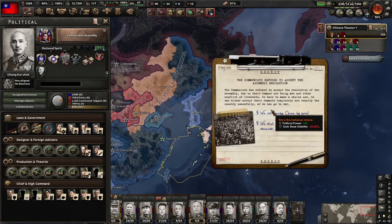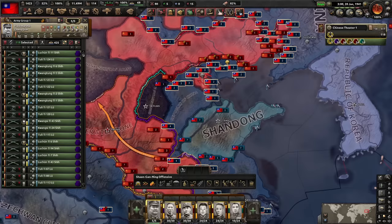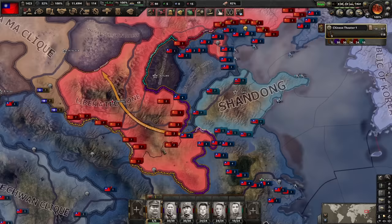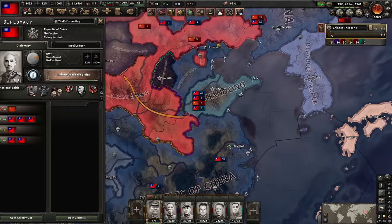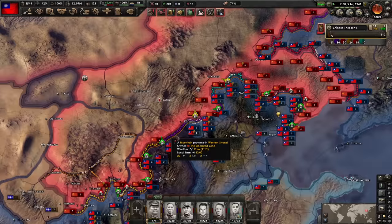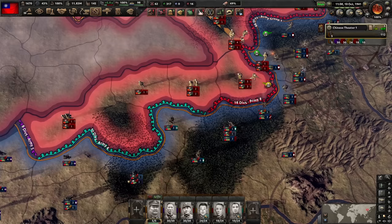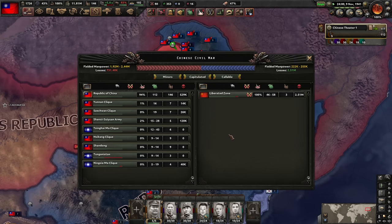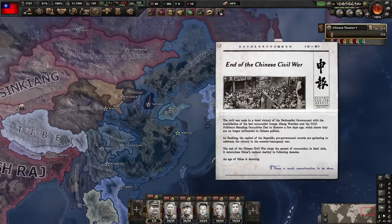The communists refused to accept the assembly resolution, so we will reunify China by force. They started justifying and now we have to wait 175 days until the civil war starts. The war started and there were a lot of defections - lost a lot of troops, but it doesn't really matter that much. Right now I have civil war deserters as a real debuff while they have people's support and the war of liberation buffs. Now capture the capital - the problem is I have to take all their land to capitulate them. They get bonuses when encircled but now they're encircled and dying. Their casualties are skyrocketing and the pocket is finally clearing. End of the Chinese Civil War.